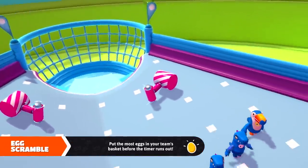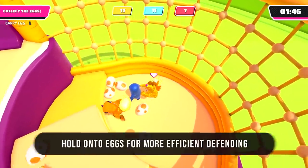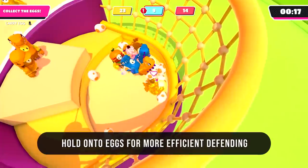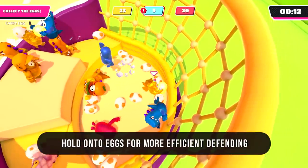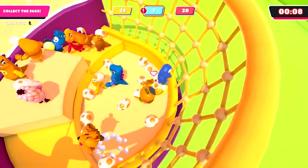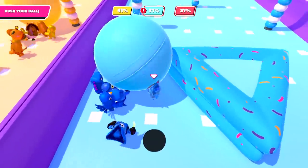Time for the team games — starting with Egg Scramble. It might be boring, but I've found it's easiest to play defensively, especially once your team already has one of the golden eggs. Holding eggs makes it harder for enemies to grab them, and you can position yourself with eggs around you so the enemy is more likely to grab a loose egg rather than ripping one from your hands.